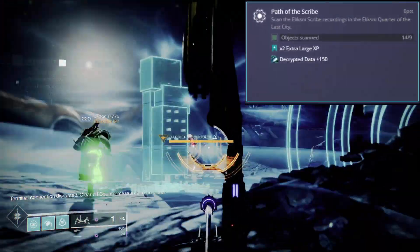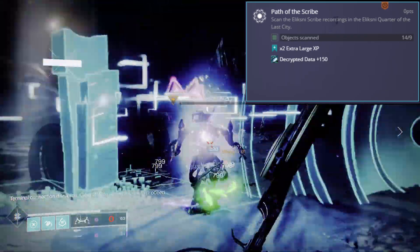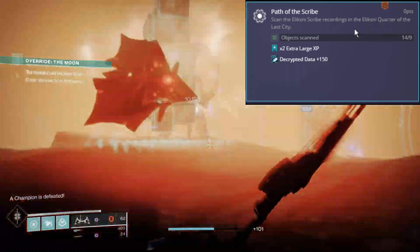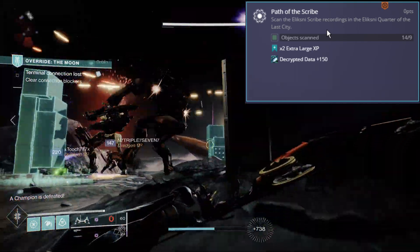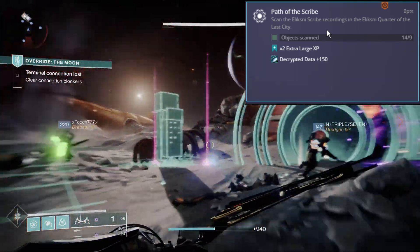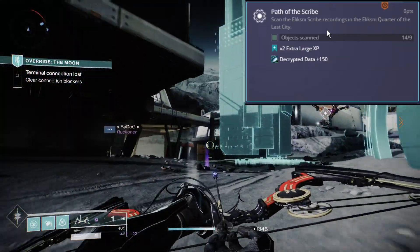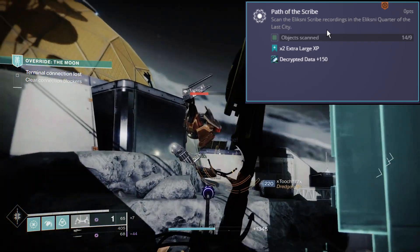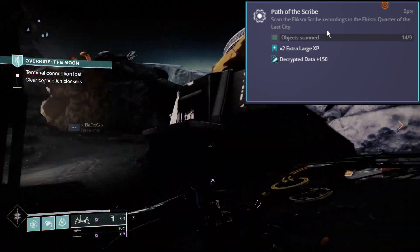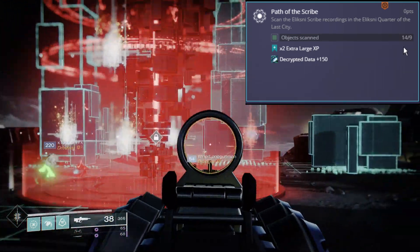Up next, Path of the Scribe: scan the Eliksni Scribe recordings in the Eliksni Quarter of the Last City. This is one of the easiest challenges to complete this season. Simply go to the Helm on the directory, scroll over to the Last City towards the lower left, go to the main part of the Eliksni village, and find nine scannables — that's all you need.